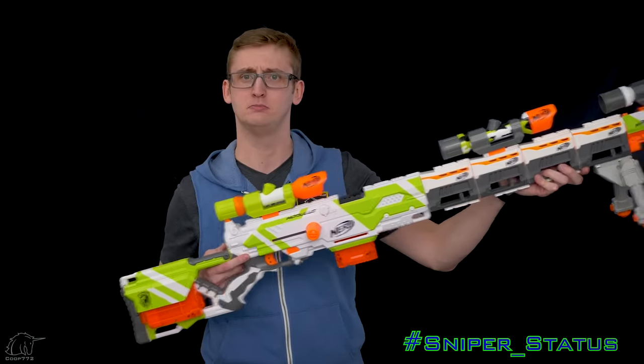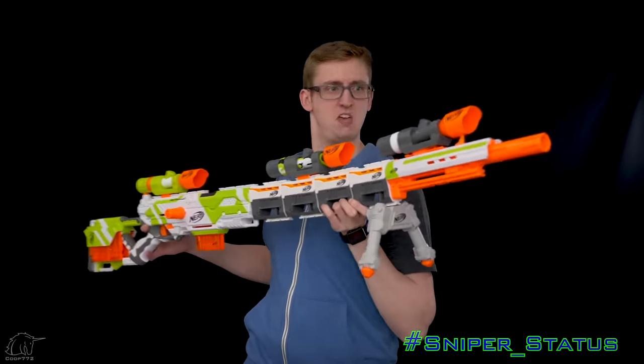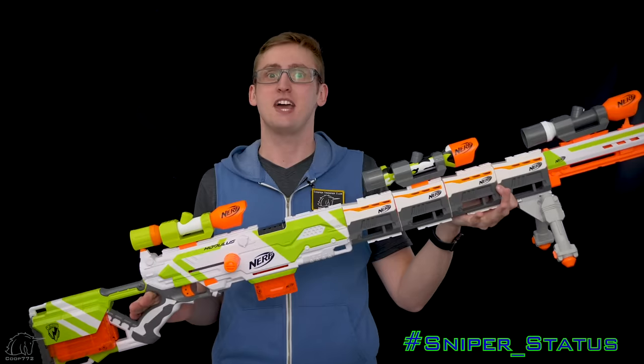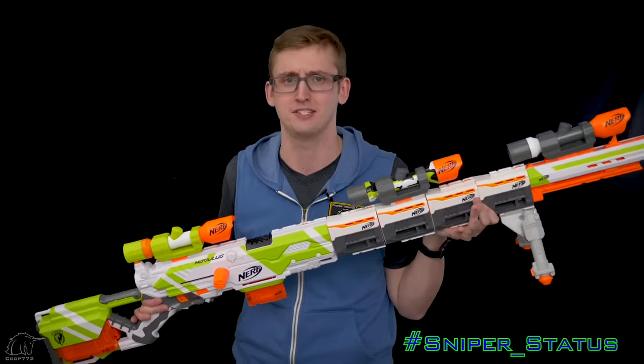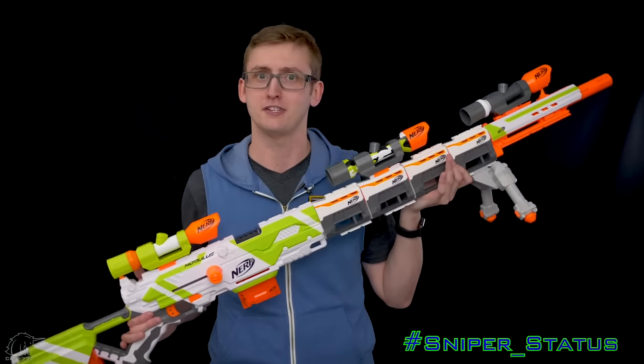Next combo - hashtag sniper status bros. Sniper status combo is for anybody engaging Zambies beyond 9,000 meters, whatever a meter is. To reach out and shoot Zambies super far away, you need a longer barrel because, of course, the longer the barrel, the longer your accuracy.